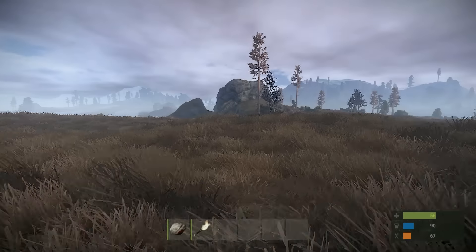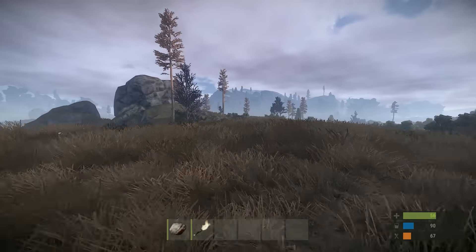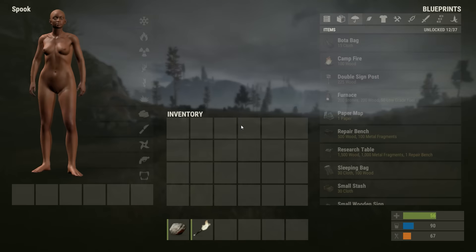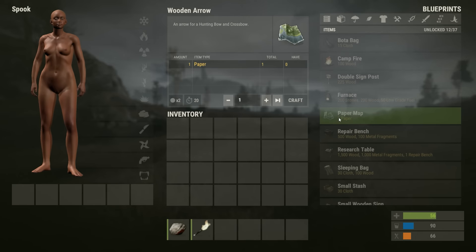Rust update 108. This update has quite a bit more to talk about because my last video was really short. The first thing is the map — it only costs one paper now. It used to cost five, and I think at one point it used to cost ten, which is a lot of wood for a little crumpled up map. So that's a good thing. It makes sense.